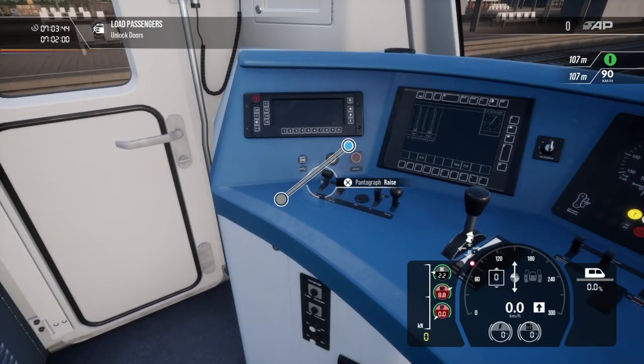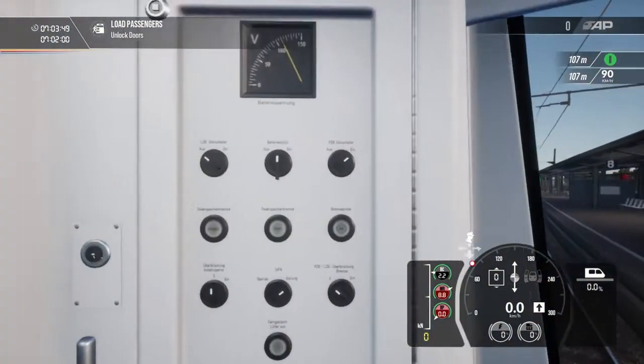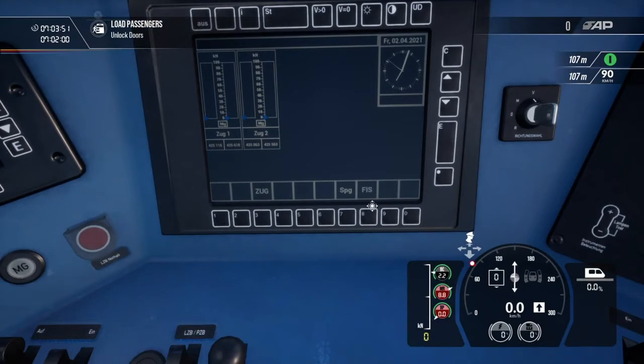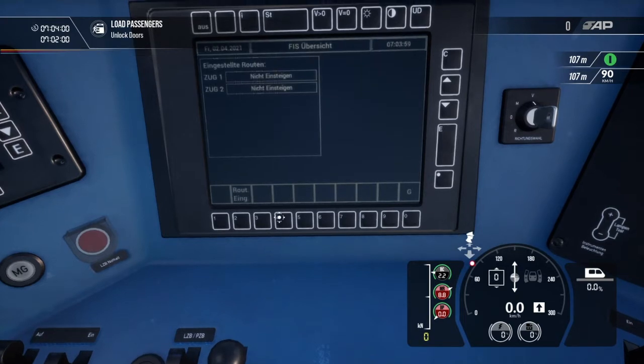You can raise the pantograph. Shut the main circuit breaker. Here you got your main screen. ZUG does nothing really. SPG — nothing else really. FIS — that is your destination screens.